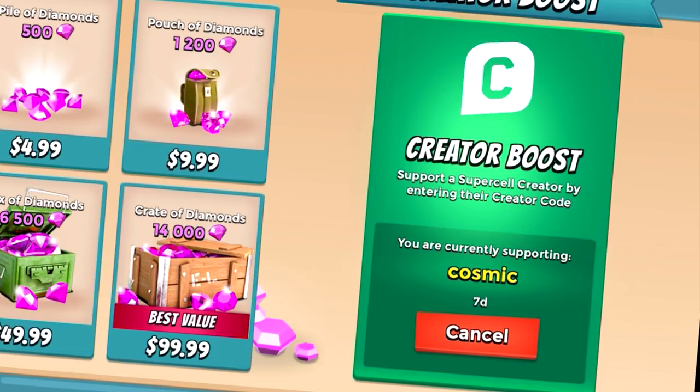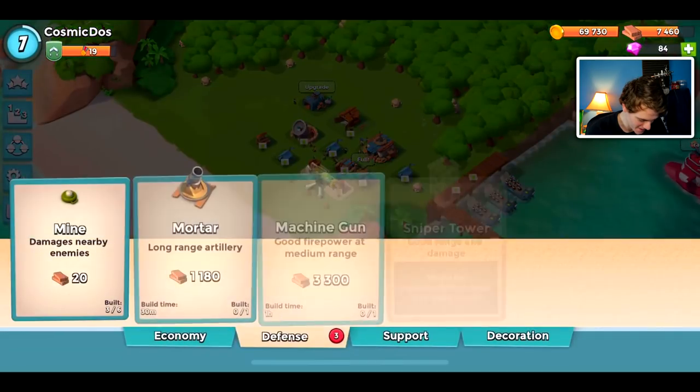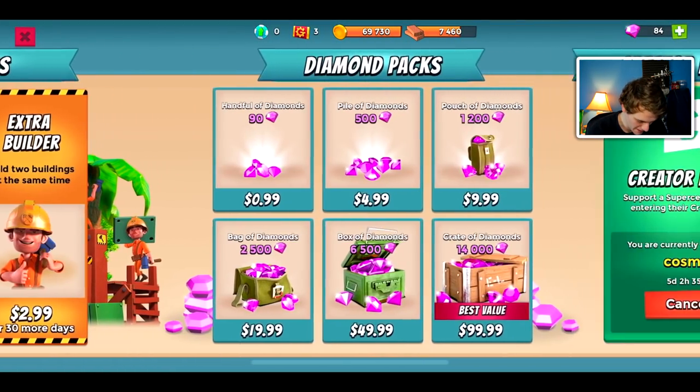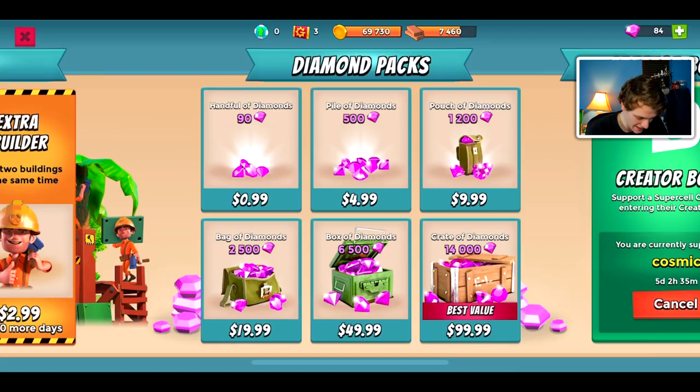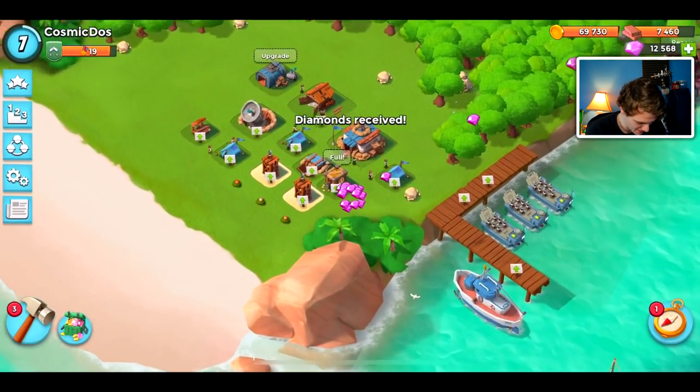Use code Cosmic in the shop. It is time to purchase our 14,000 diamonds — $99.99 worth. Let's purchase it. And we're all set, our purchase was successful.